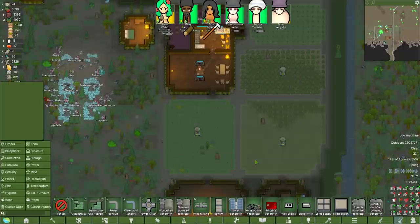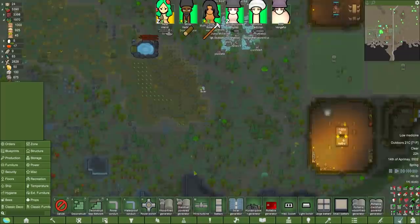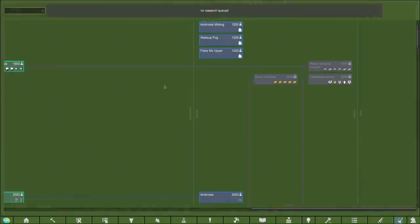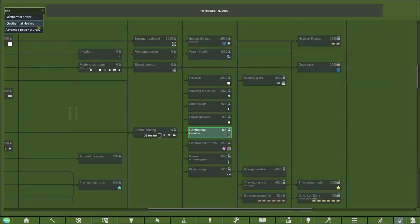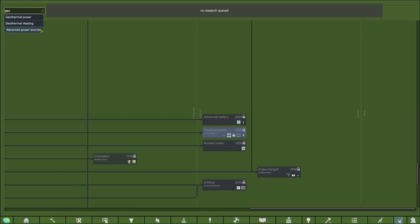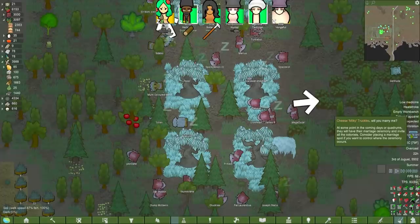Acceptable power this time around? Either the solar generator, the wind turbine, or the human power generator for the time being. Definitely no chem fuel and definitely no wood-fired ones — that's not very on brand. But we could go geothermal as well. Let's go just regular geothermal power for now. Another marriage — you spoil me, Milky.